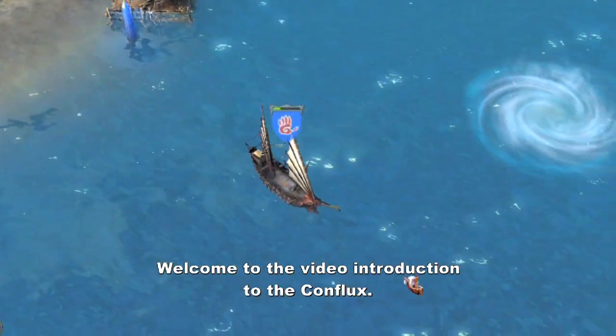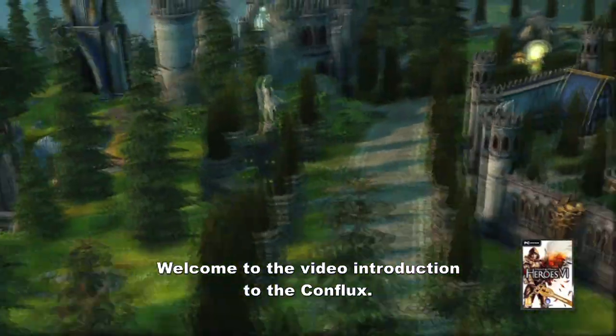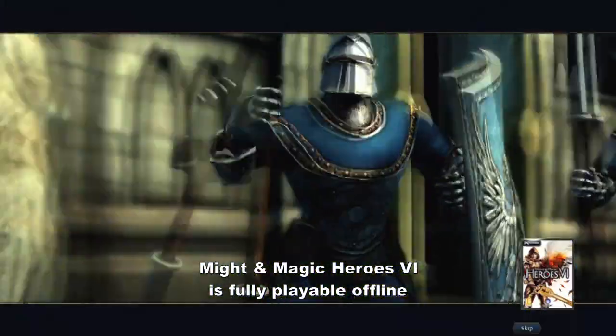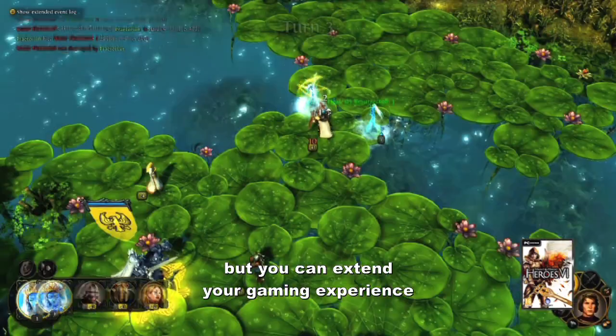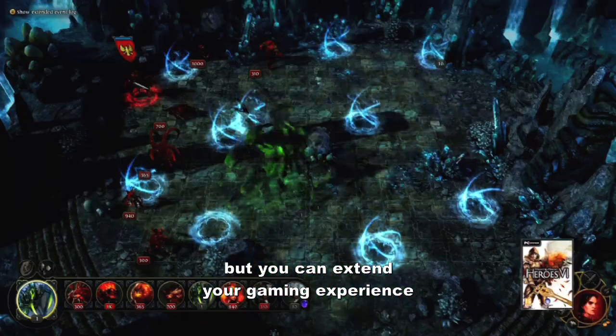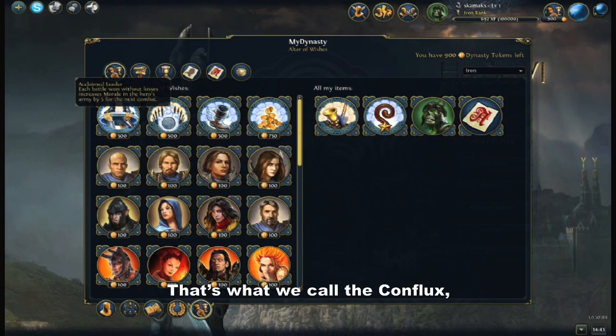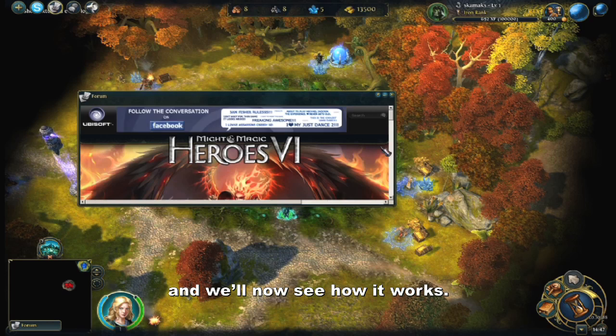Hello Heroes! Welcome to the video introduction to the Conflux. Might and Magic Heroes 6 is fully playable offline, but you can extend your gaming experience by connecting to your Uplay account and using extra online features. That's what we call the Conflux, and we'll now see how it works.